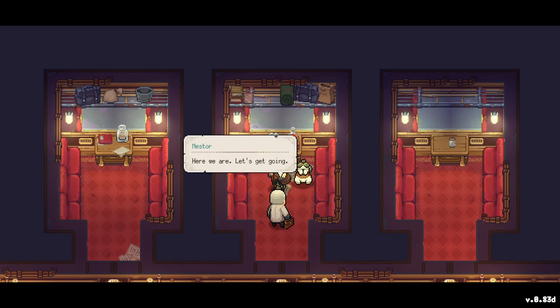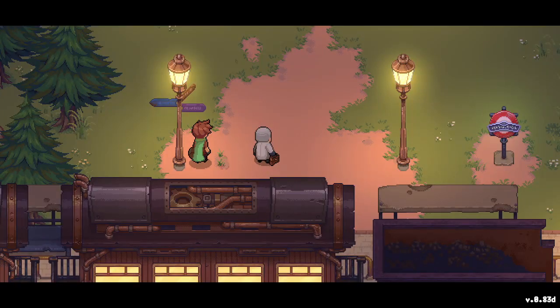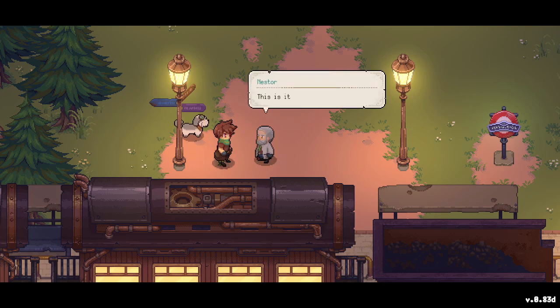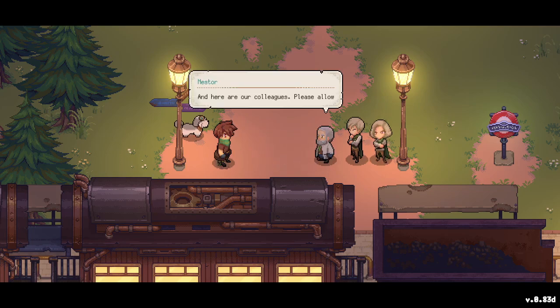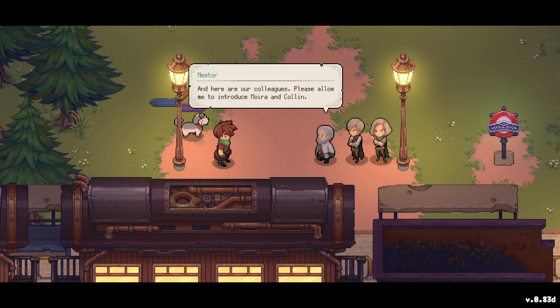Here we are — let's get going! Look at the lighting on these lamps. These are small details, but the lighting actually makes any video game feel alive. So this is it, Snacky — Moonberry Island. And there are two people here, looks like they might be twins.